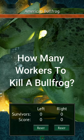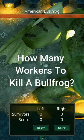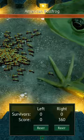How many worker ants will it take to defeat a bullfrog? Let's find out. Every time I press the button, there will be 50 worker ants at level 1 that will spawn in. This might take a while.